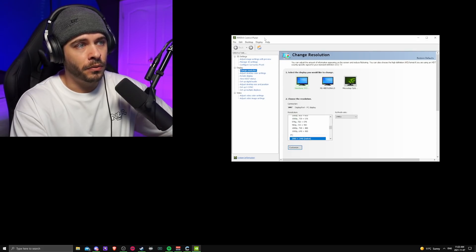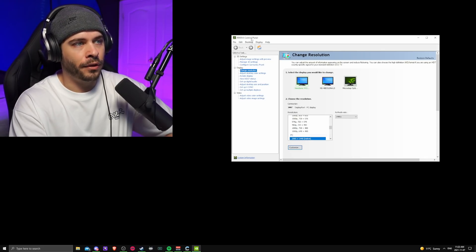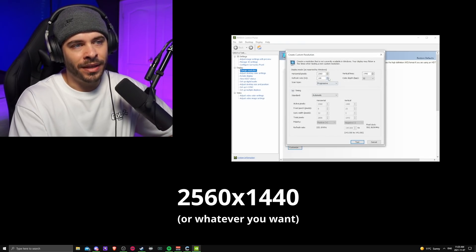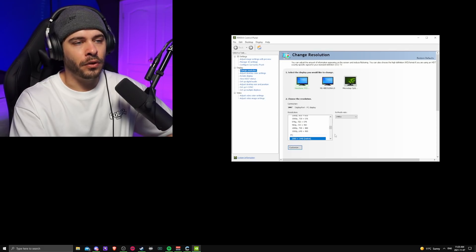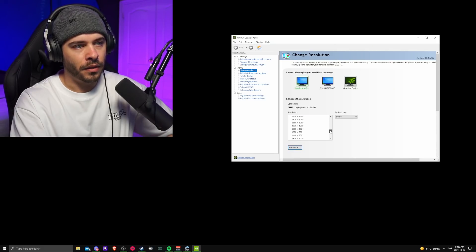If you have an NVIDIA GPU, go to your NVIDIA Control Panel. If you have an AMD card, there should be something equivalent. You'll see a big list of all the resolutions you have — click Create Custom Resolution and type it in. After you create the custom resolution, you'll see it appear in the list. You don't have to actually select it — as long as it's in the list, you should be okay.